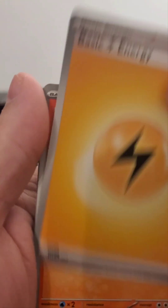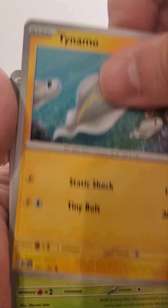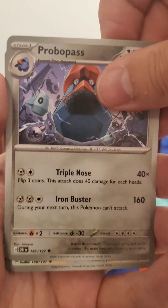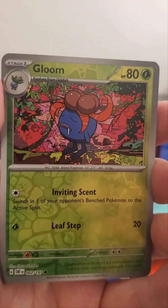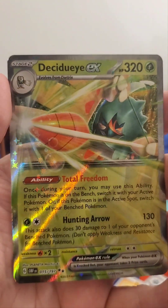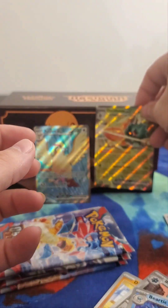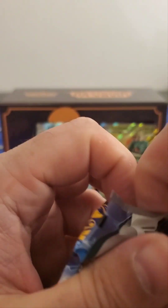Next pack: Electric Energy, Numel, Grivard, Tynamo, Phantump, Lycanrock, Probopass, Linoon, Gloom Holographic — I really like this card, though I still need an Oddish. Mawile Holographic, and a Decidueye EX — that's a cool-looking card involving some Dartrix. Two birds! What they have to do with Obsidian Flames I don't know, but happy to have them.